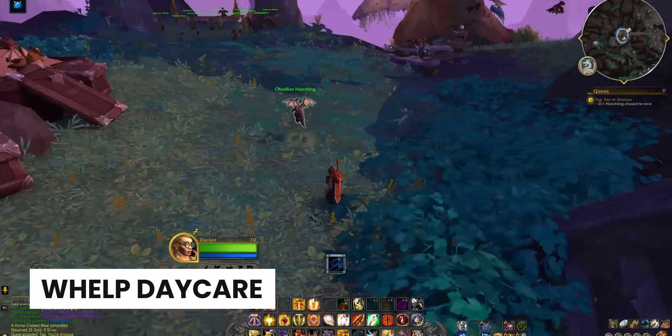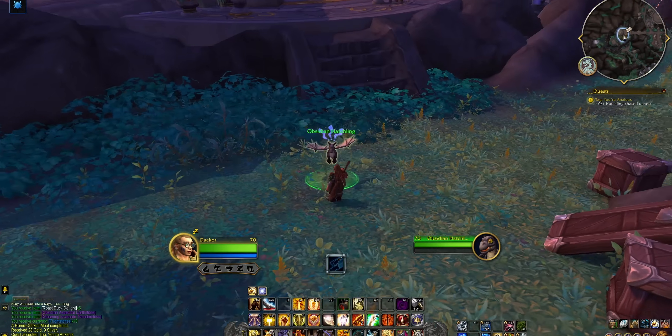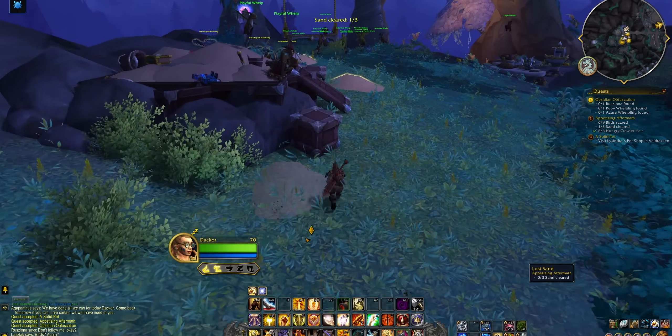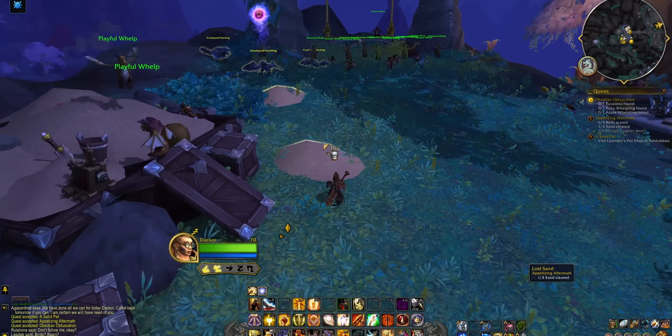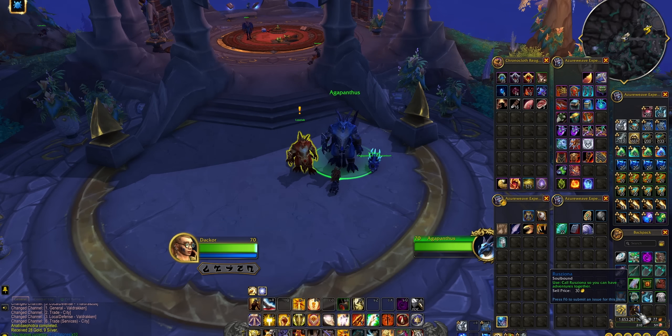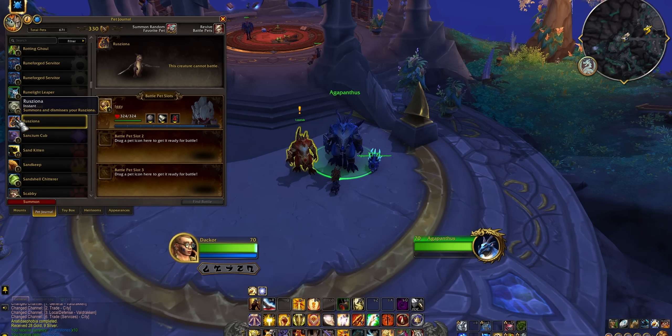The next feature is Whelp Daycare. Basically it's just a bunch of cute little quests that last for a few different weeks, and once that's through you will get a Whelpling of each of the different dragonflights. You're basically helping nurture them and helping them grow. The way you get this is that if you're on the Dragon Isles, a Whelp will fly over to you and you can pick the quest up. It's a nice little thing to do in between your Time Rifts.